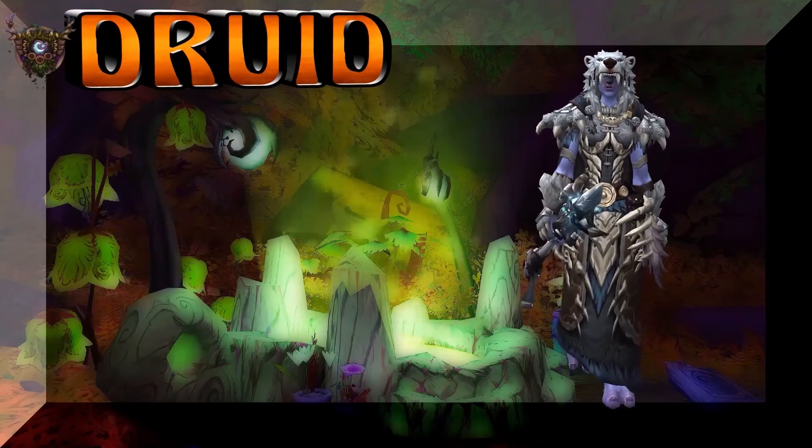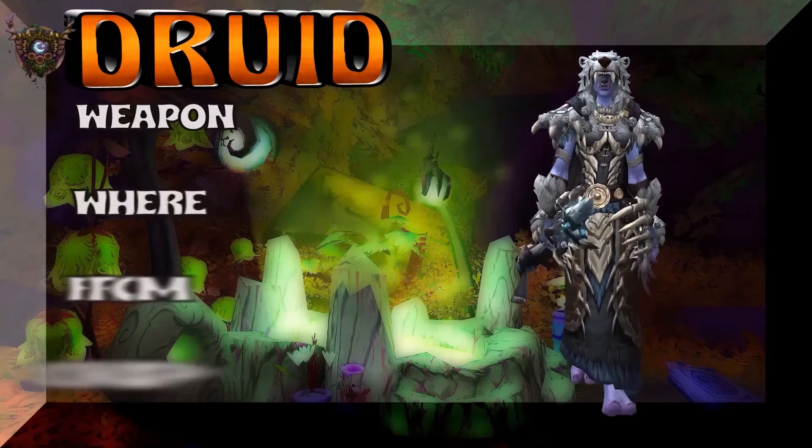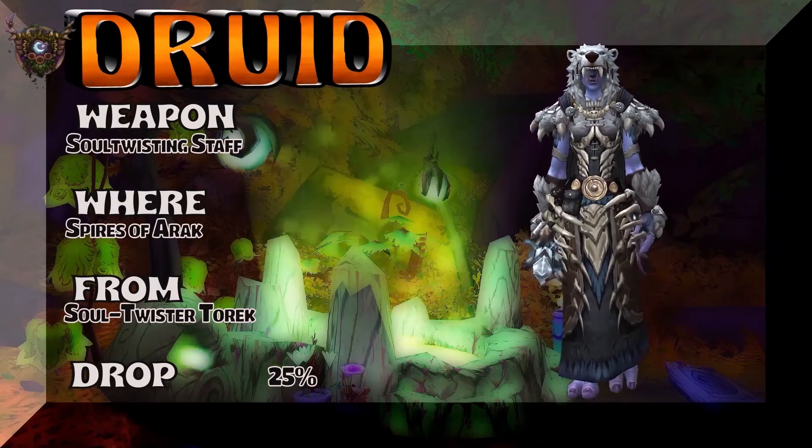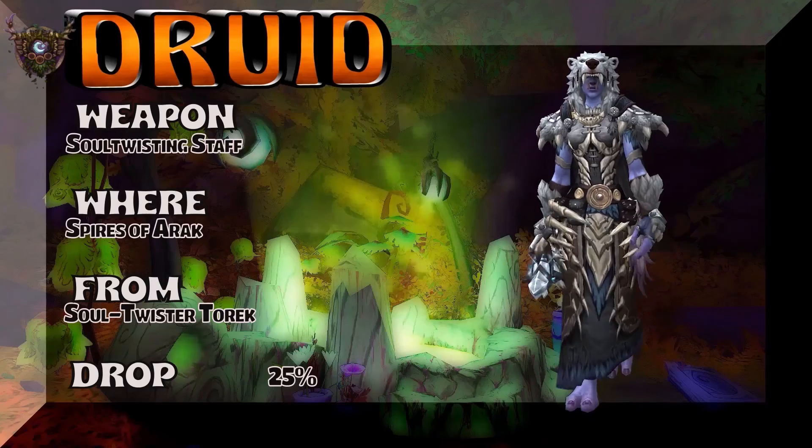That's a really cool looking piece for a Druid. And the weapon is Soul Twisting Staff, Spires of Arak — Soul Twister Torok. Decent drop rate at 25%.